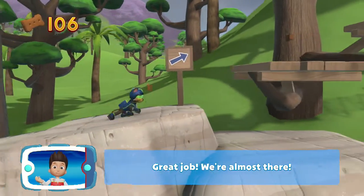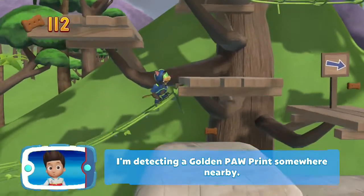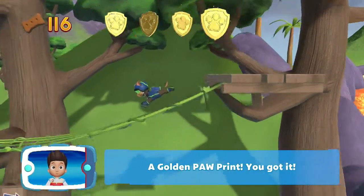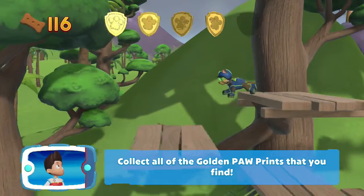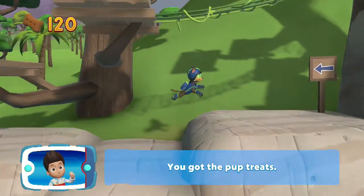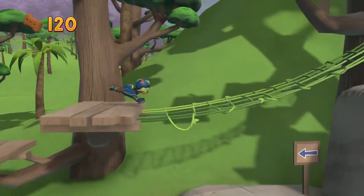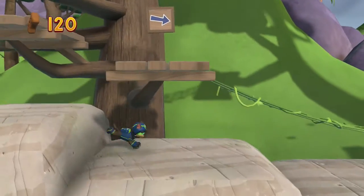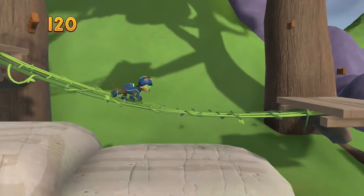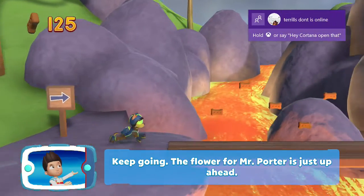Great job! We're almost there. There's a golden paw print somewhere nearby. A golden paw print — you got it. Collect all of the golden paw prints that you find. You got the pup treats. Keep going — the flower for Mr. Porter is just up ahead.